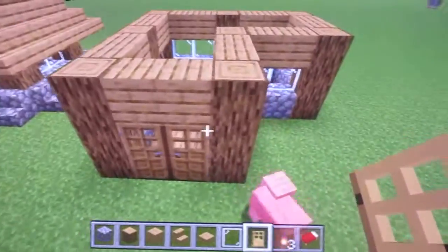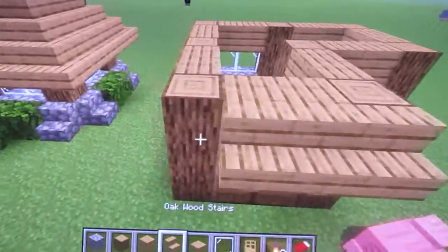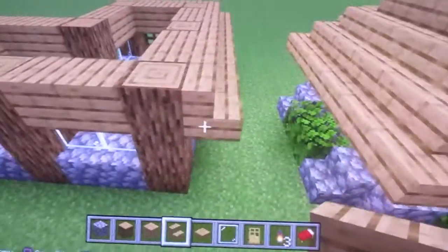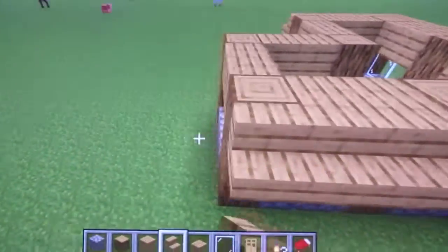For the roof, you do a ring of stairs overhanging around the sides.